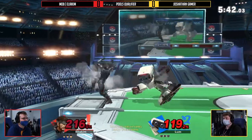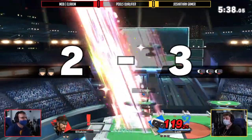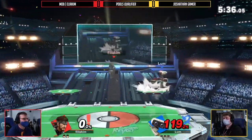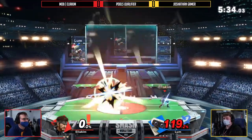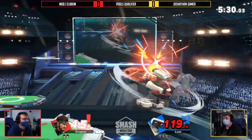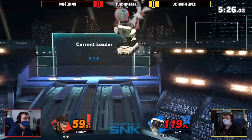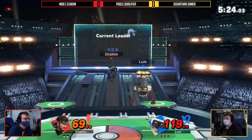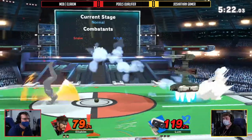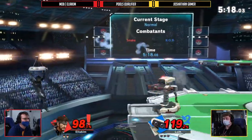Almost getting that dash grab too — that could have been the up-throw. He really tried to drag down there, that's crazy. But Josh then gets that stock. Josh is now up 32 at 120 percent — that's all it's going to take. Gets that gyro into the side-B, has Elia Kim at a pretty awful position, baits that air dodge, and tries to go for another. Josh is going for big leads, but you can't do that when you have this big of a lead.